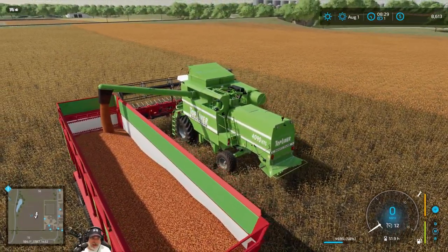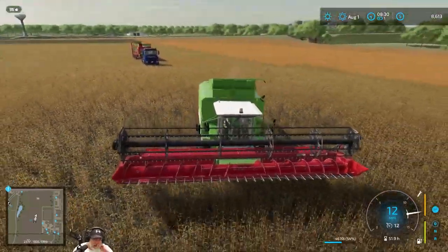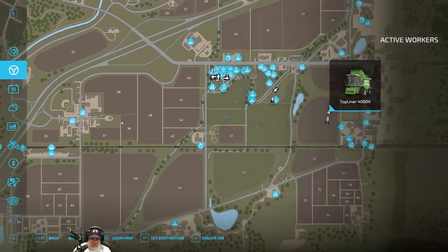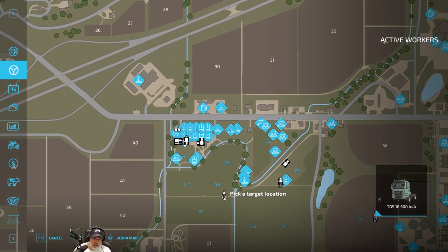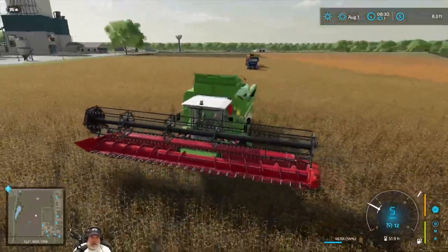I'm going to do a couple of things here. I was going to try out the GPS mod before we started but I forgot, so I'm going to drive over to the shop and install it. While we're doing that, let's get a worker in our truck and have that go across to the farm to top the chickens off. Just stage right there while we're getting this GPS thing set up.